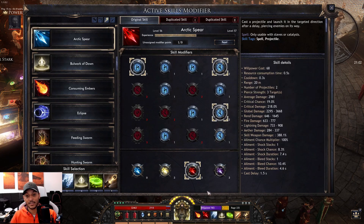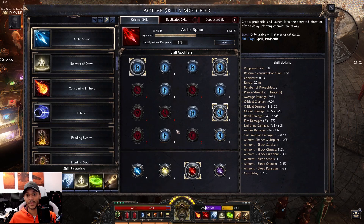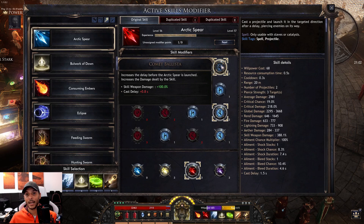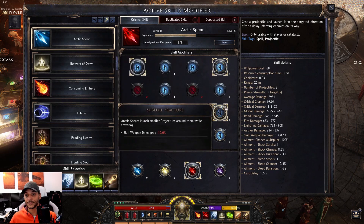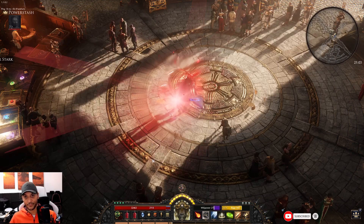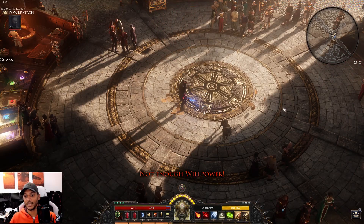The second damaging projectile skill is Arctic Spear, but configured as Rend since this build is based on material damage. It's pretty straightforward: 15% more damage, a small activation delay for double damage, and a node that gives the Arctic Spear sub-spear projectiles so you can cover the whole screen. I really like it.